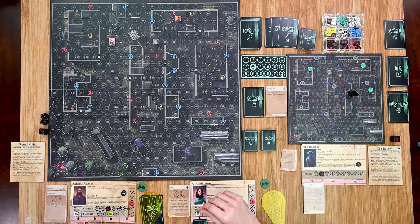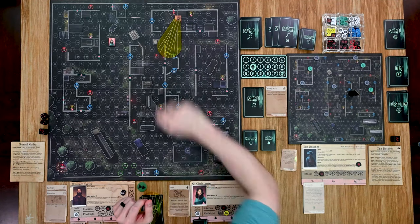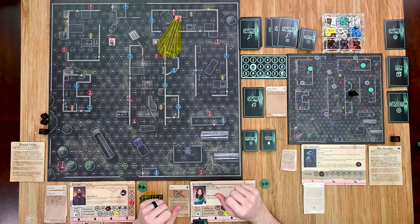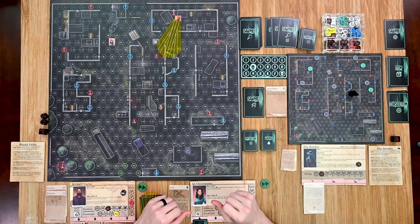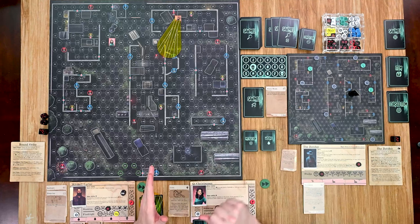After moving, Mitchell chooses to use his flashlight, spending his last action on it. A couple of rounds ago the adversary hit him with the Eviscerate attack, causing him to bleed and gain a couple of wounds. Since losing all wounds eliminates an investigator and ends the game for players, it's critical to protect your investigators. Using the flashlight is the last action you can take during your turn.